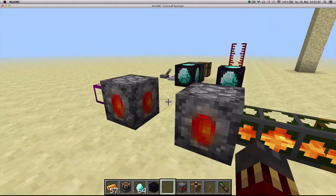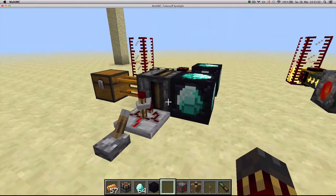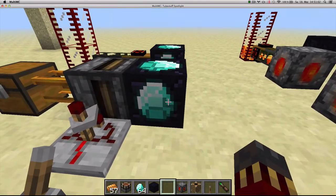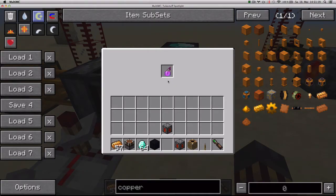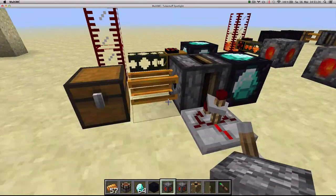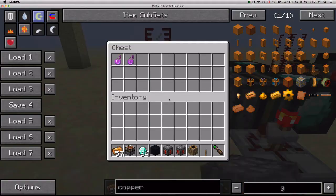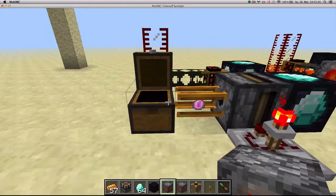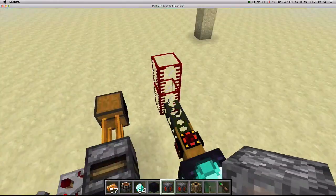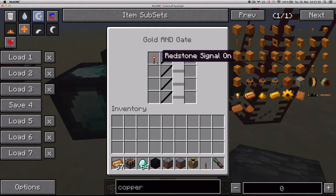The opposite of these are the duplicator and the liquid duplicator — blocks meant only for server OPs, which allow you to duplicate items and liquids. The duplicator has a single slot in its interface; you put an item in, like a splash potion of regeneration, and you can pipe that item out infinitely. The item will not move from the internal inventory. The liquid duplicator works the same way — put an item with a valid liquid inside, like a lava cell, and pipe it out forever.